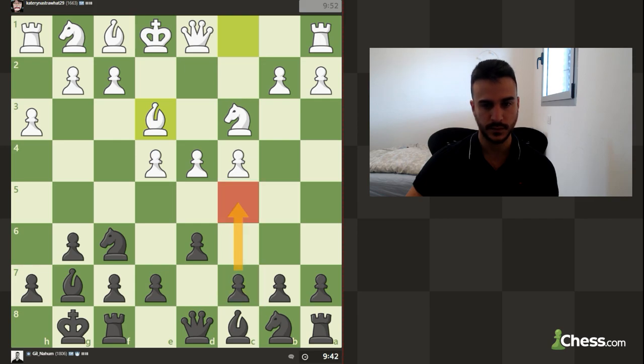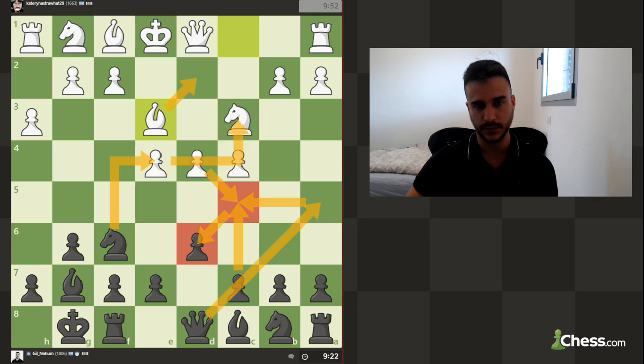To play c5 immediately, he can take. We can then maybe consider jumping with the queen to a5 to put some pressure on the knight. If he tries to defend, I can take the pawn. If he's going to take another pawn, I can take the e4 pawn, and this is also with a tempo on the knight because this knight is going to be pinned.